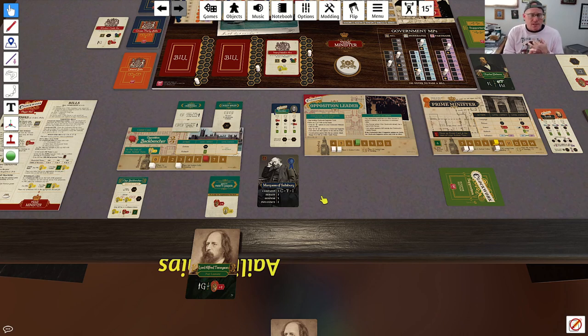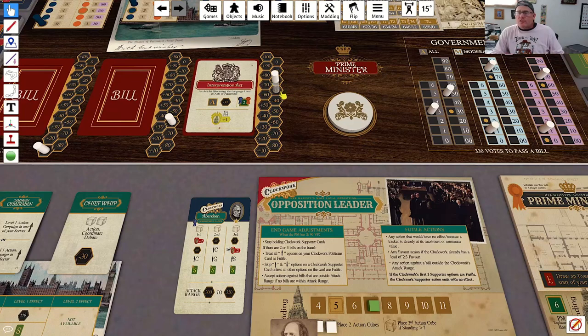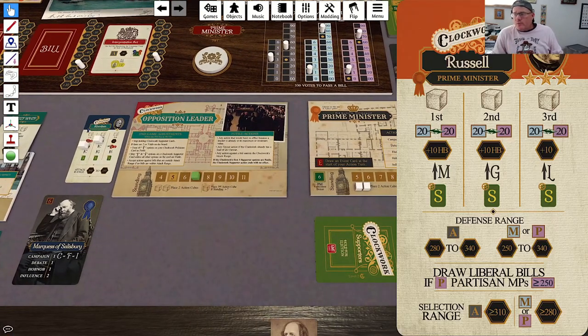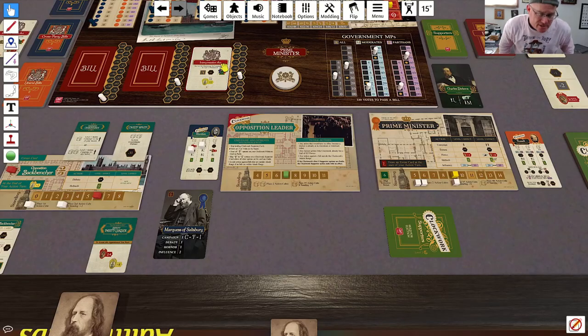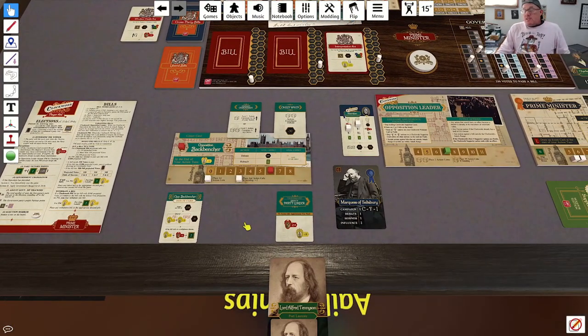We have adjusted VPs and reset the action cube, so we jump right back into it with our opposition leader. They are going to debate in both cases. Because this bill is currently at 320, that is going to fall in his attack range for two debate actions. So he is going to drop this bill back down to 300. That's going to cause our Prime Minister to ignore the bill, because when there's only one bill here, he's not going to waste actions that have no ability to actually get that bill to a passable state.